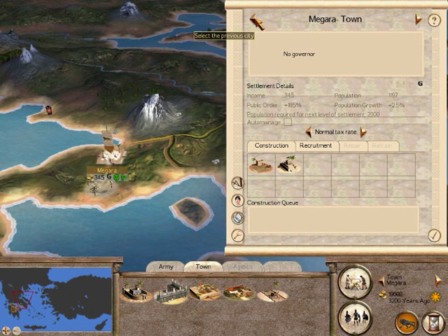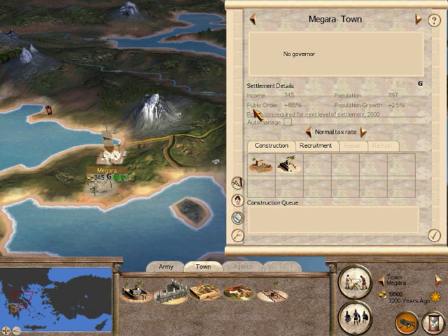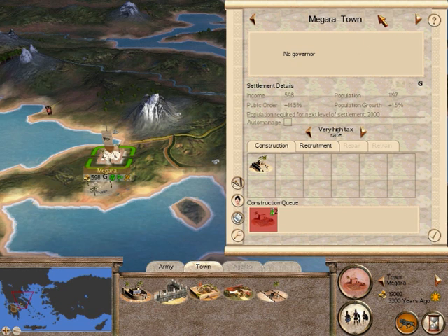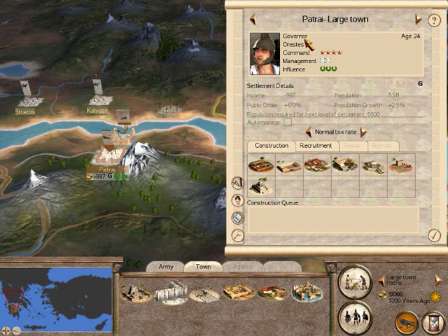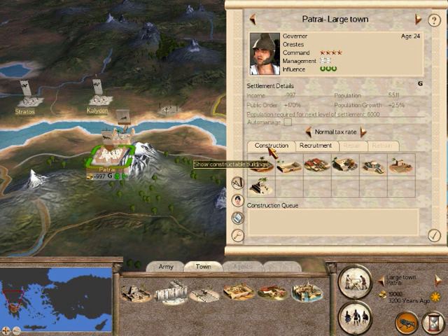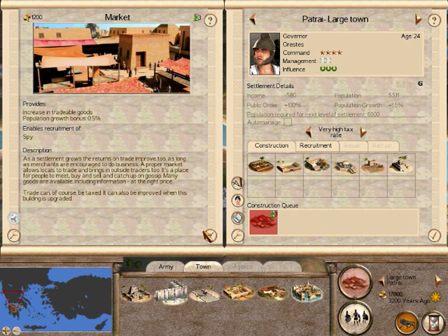The next town has no governor. If you look at the capital, our king Agamemnon the Great is the governor. The public order in the next town is still high so we can increase our taxes. I'm going to build land clearance there because better farming means more money. In Patria we have the factionaire, the son of Agamemnon. Good public order again, we can increase the tax rate. I would normally build land clearance here but we have no spies — spies are important so you can see further afield — so I'm actually going to build a market here so I can recruit spies.